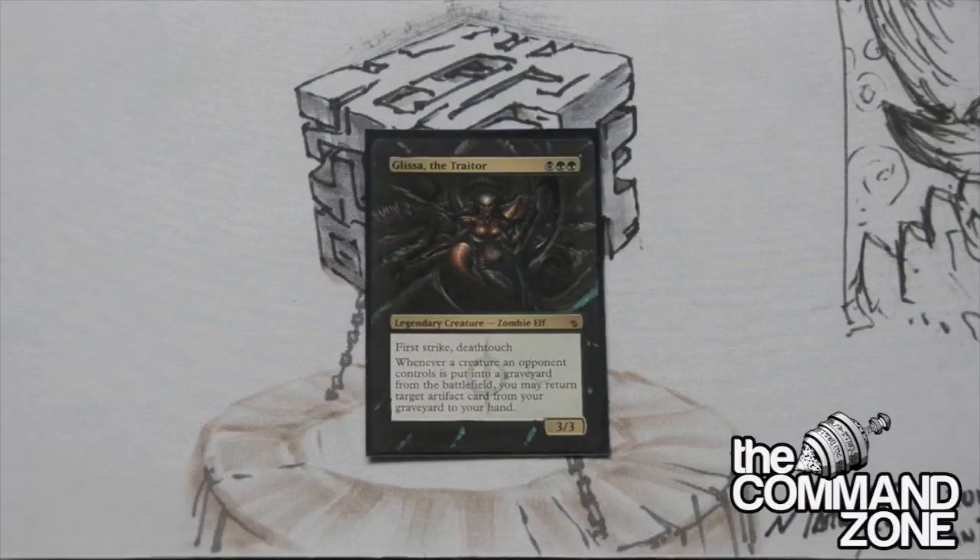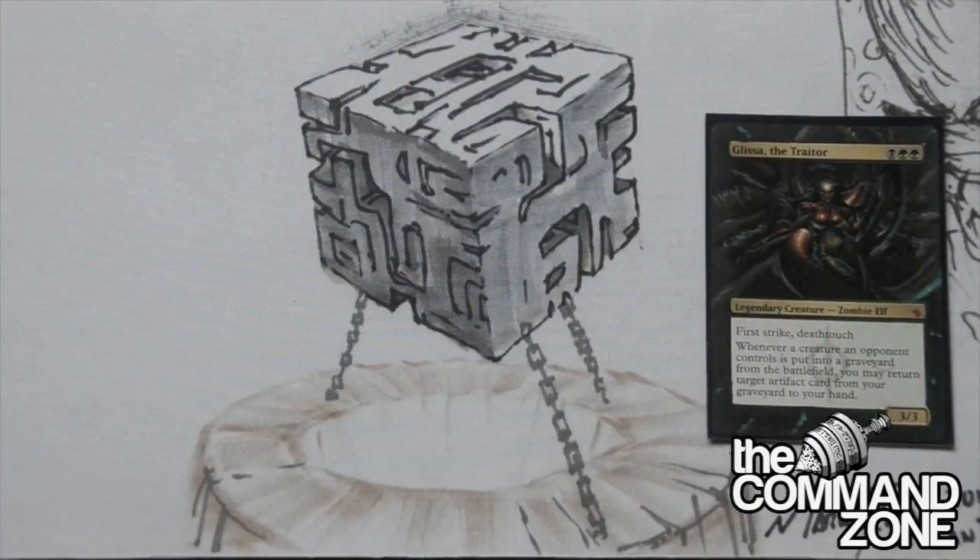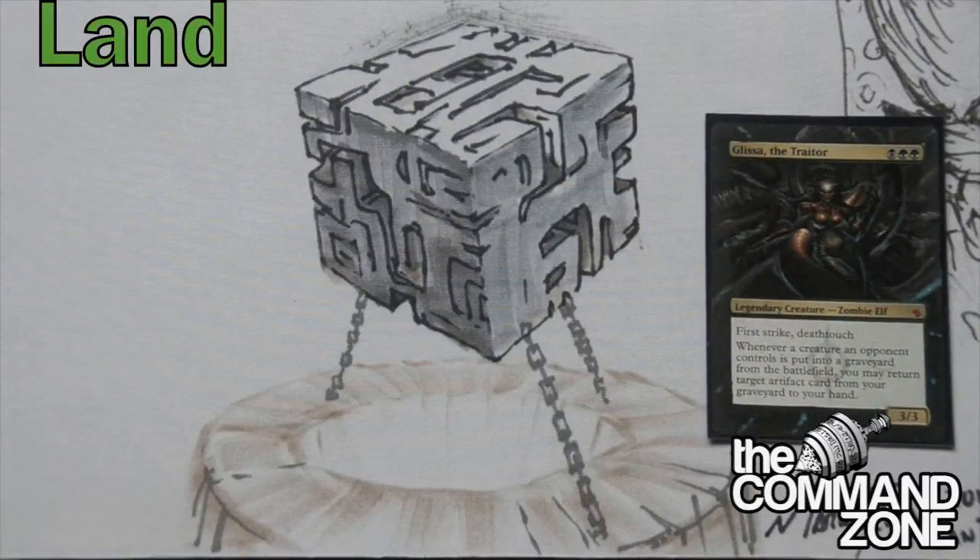There's nothing crazy in this deck. It's just a nice, strong, efficient control deck. So let's take a look. Let's get Glissa out of the way here, right there. And we'll start with the fetch lands.